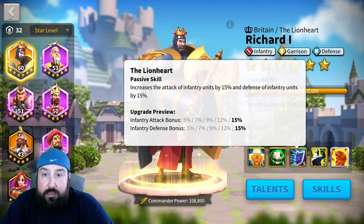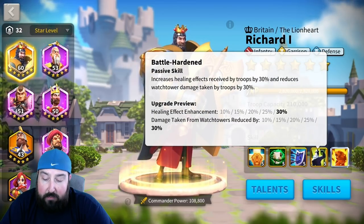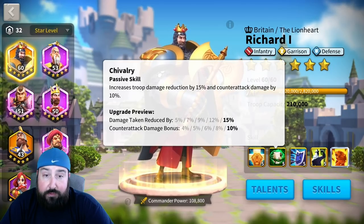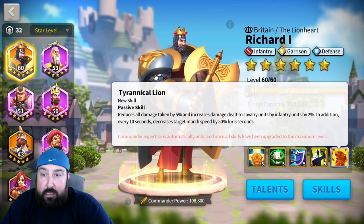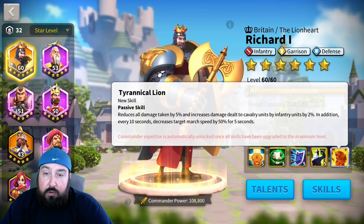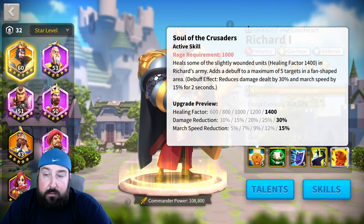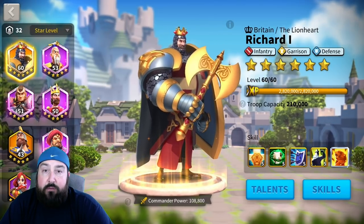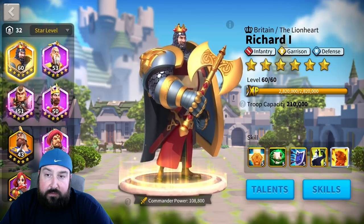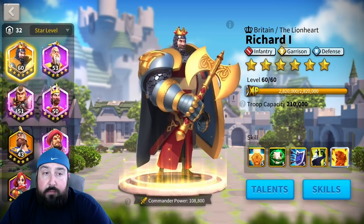The troops get their tankiness from the commanders. Notice infantry commanders provide huge defense bonuses, damage taken from watchtowers reduced, counterattack damage bonuses, extra bonuses to damage and defense, and march speed reduction for the opponent. More damage reduction, more march speed reduction — that's why these commanders are so important. When using different troops in different situations, it's not so much the troop itself, because they each counter each other, but it's the commanders.